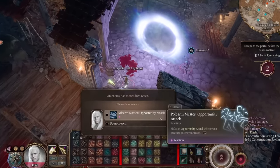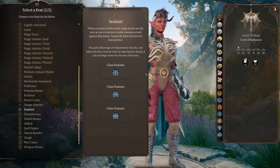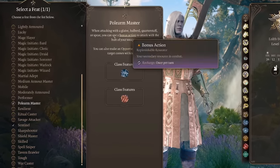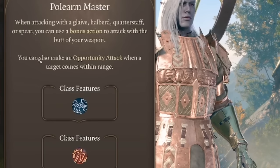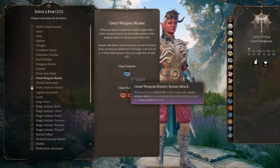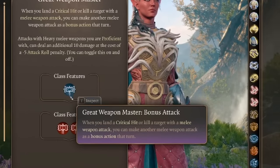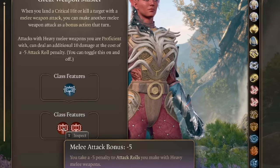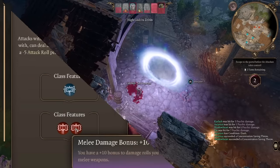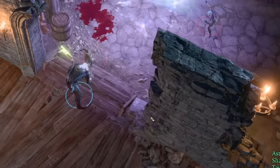You might be wondering which one you should get first. Sentinel is great by itself because it protects your back line so much, but I'd say Polearm Master first because it's a very reliable feat and will get a lot of use even without Sentinel. Classes like Fighter, Paladin, and Barbarian are great picks for this combo. I like Paladin in particular because they can use Smite on both the bonus action and opportunity attack given from Polearm Master, giving you more opportunities to crit Smite.